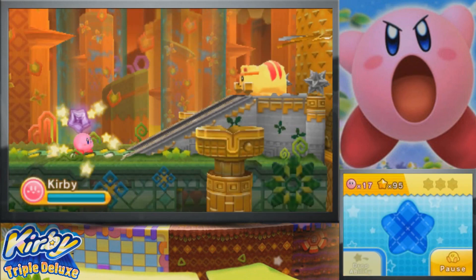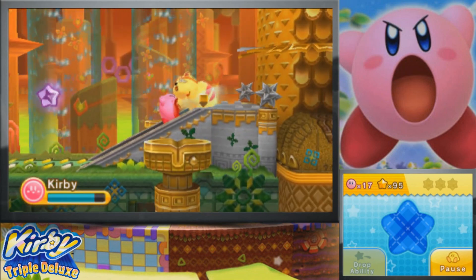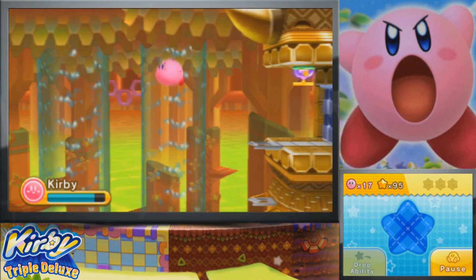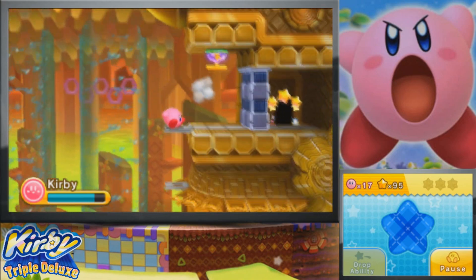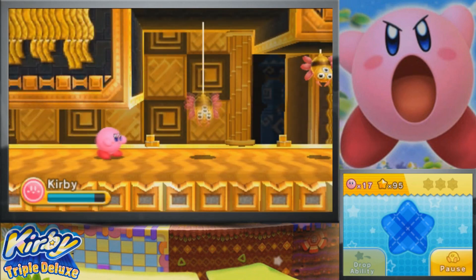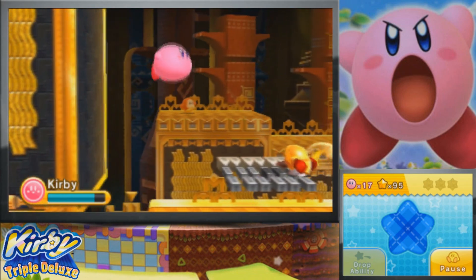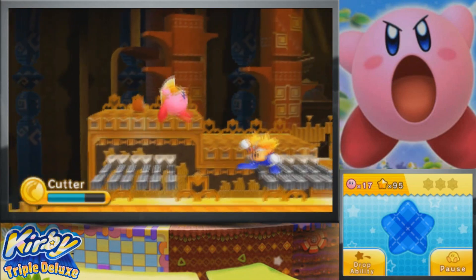I'm going to go ahead and get rid of Ninja too since we pretty much had that for the entire level last time. Kind of this jungle water theme of this world has kind of turned into like a temple theme, which is kind of interesting. You don't really see a lot of this kind of stuff in Kirby, so it is kind of a unique take on this.